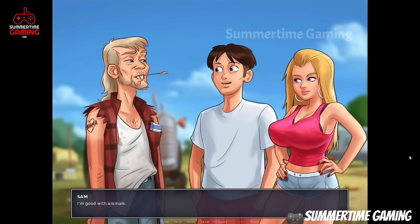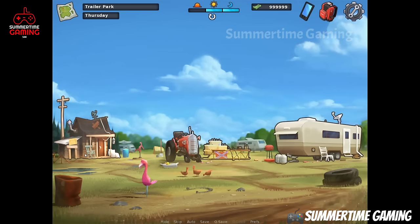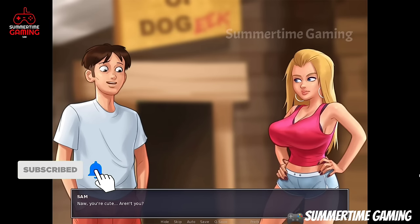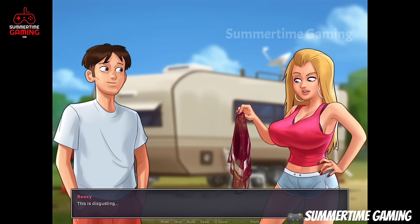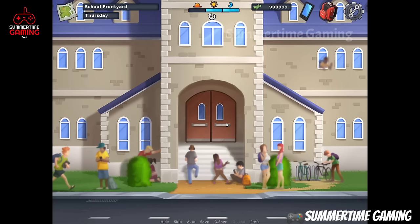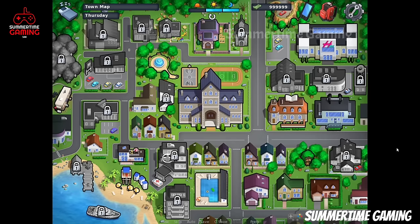After winning, Clyde tells us he will give us the cheerleading uniform but we must find the pick. We click on the pick, take out the cheerleading outfit, and give it to Roxy. It's dirty, so we go back to the trailer where Roxy cleans it. Then we go back to school and see Roxy and her friends in their cheerleading outfits.